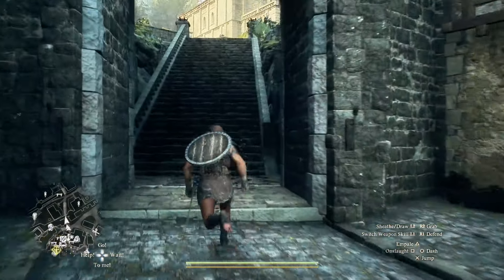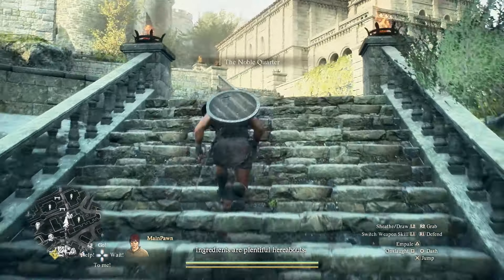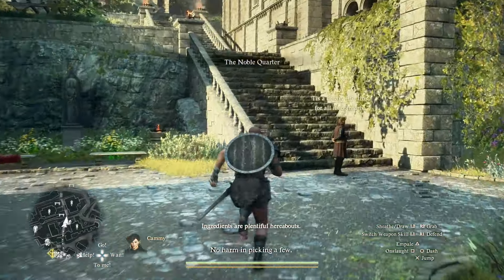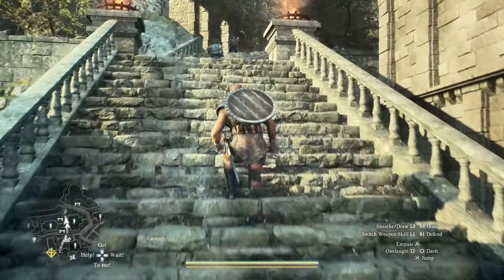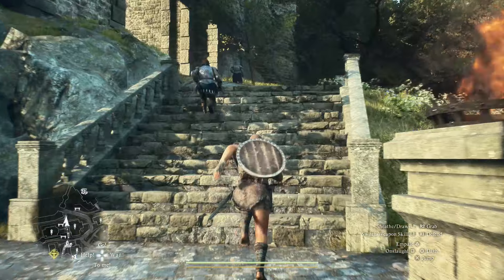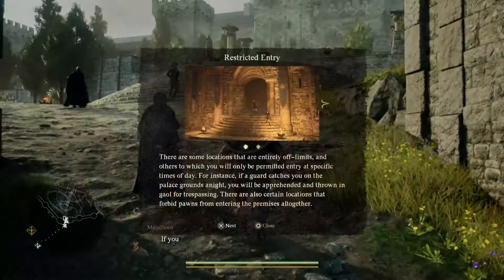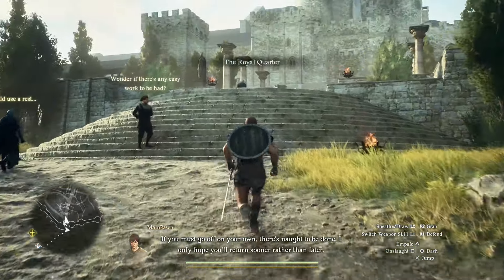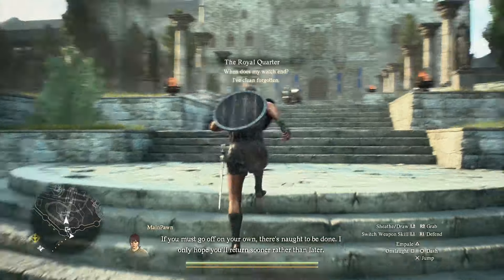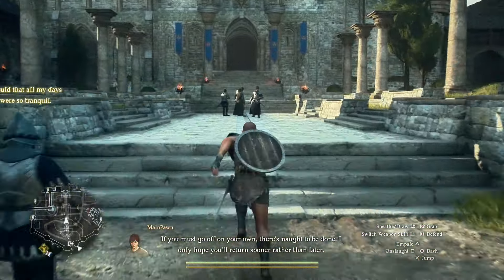We're going to go up this staircase just here. One thing you will notice is when you get closer to the palace, it will tell you that you need to wear higher quality items or clothes to be accepted in this area. There is a social gauge in this game, so this is a bit of a restricted area, but at the moment they aren't going to bother you, so don't worry at all — just keep following me.